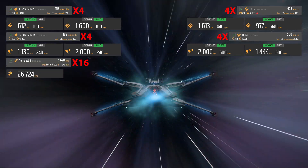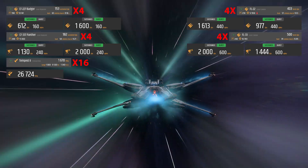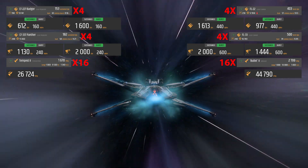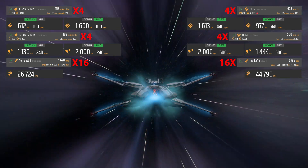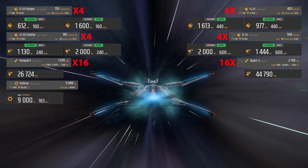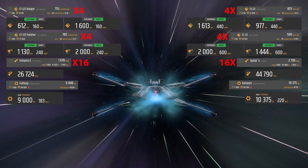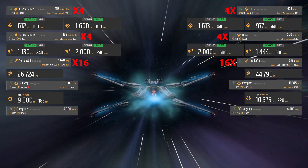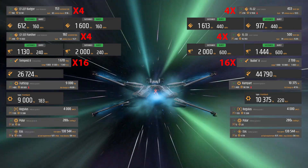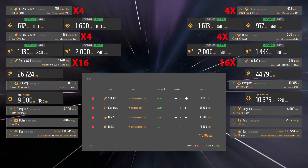The missile damage starts at 26,724, with 16 size 2 Tempest 2 missiles. I'd toss those in the scrap heap in favor of the Bullet 2 missiles, and increase your total payload to 44,790 damage. The equipped shield is a size 2 Full Stop, which I would change out for a Rampart, bringing your shield HP up to 10,375 from 9,000. The power plants, coolers, and quantum drive don't really need to be upgraded in my opinion, and the listed upgrades would run you just over 170,000 AUEC — and are worth every penny.